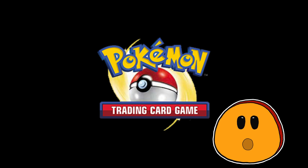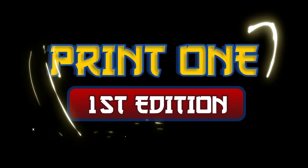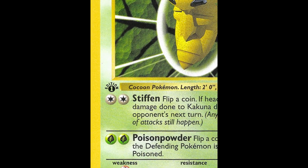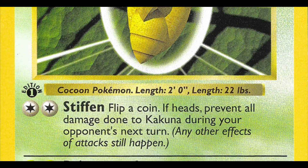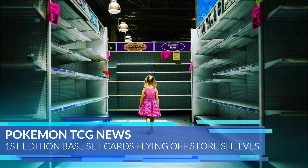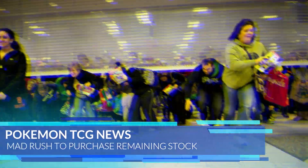Base set had a total of four different print runs. The very first run was the first edition print, which contained a small black first edition logo, thin HP and different attack text, and no drop shadows around the illustration window, sold extremely quickly, making first edition print runs one of the most sought after of the card sets.